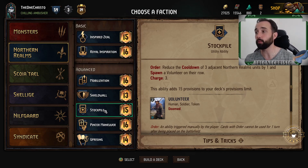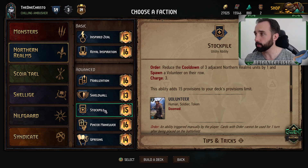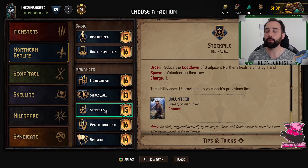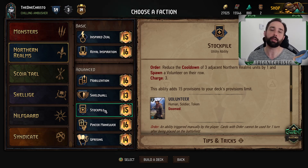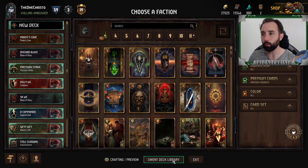The main change for Northern Realms ties around Stockpile. Stockpile now reduces the cooldown of three adjacent units by one and spawns a volunteer — it does that three times. So you can reduce cooldown nine times and pop out three volunteers worth six points. It's not straight-up countable points like other abilities, but with the cooldown mechanic and the way they've engineered it, this is going to be very interesting. They've also dropped Stockpile's provisions from 17 to 15, since it was one of the weakest abilities.